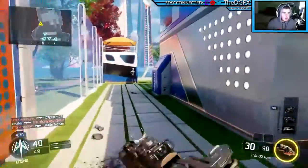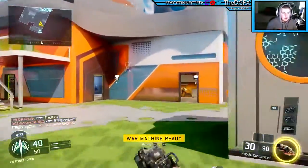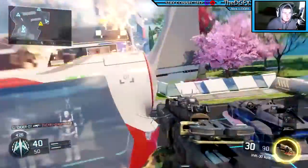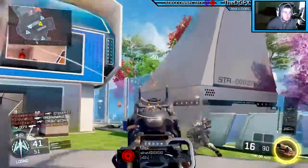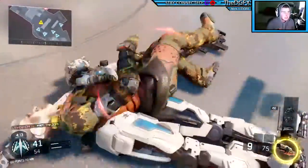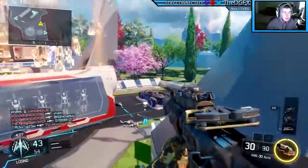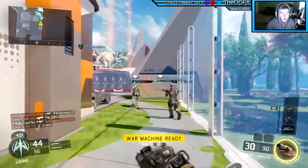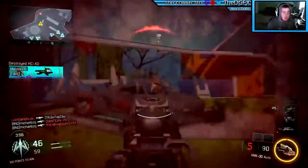Another technique is to use head glitches. Head glitches are something people tend to hate because it can be frustrating if you're on the receiving end, but if it gets your challenge done, do what you gotta do. Head glitching is where you run behind an object so that literally only your head is showing. People hate it because it's really hard to shoot you down, and that's exactly why we're using it — it gives you more time to line up that headshot.